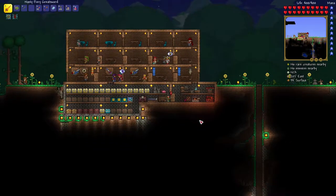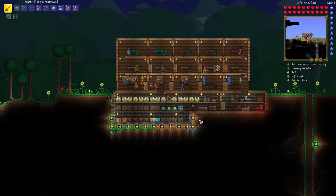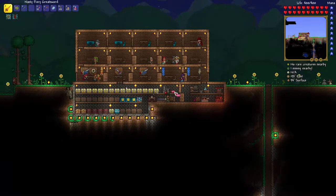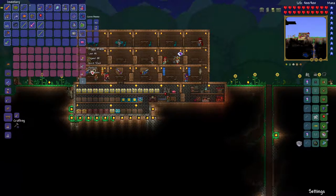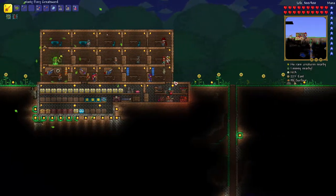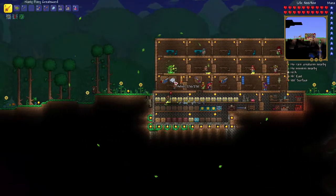Welcome back ladies and gentlemen, this is Terraria. In the last episode we went to do the Sky Islands and we took on Skeletron. Sky Islands was kind of a disappointment. As you can see in my inventory, I made a small world and went to the Sky Islands to find the Lucky Horseshoe.